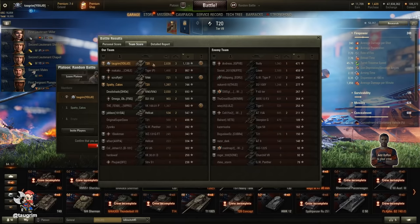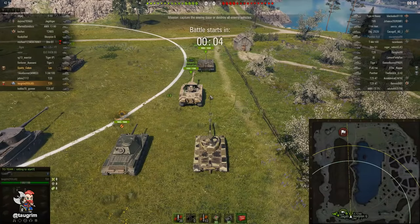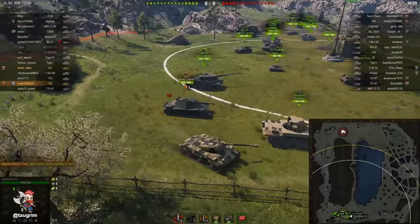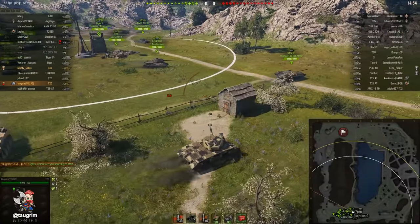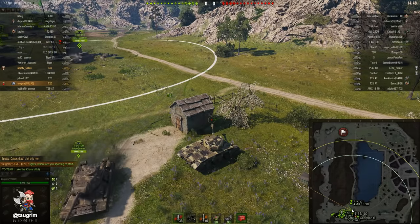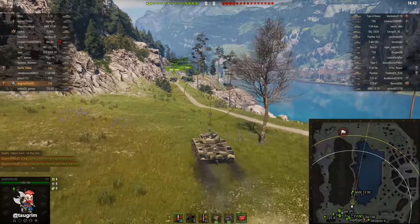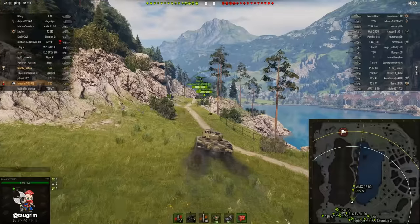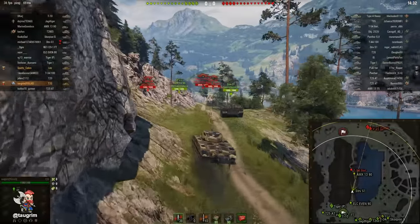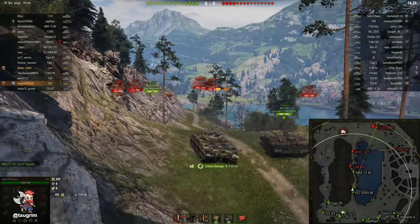I got my first Ace Tanker Mastery Badge with this battle: 2,600 in damage and about 1,100 in spotting — a pretty smartly played game in terms of leveraging vision control. There are a lot of people who decry corridor meta, and certainly there are overbuffed heavy tanks and tank destroyers with turrets that are too strong, which puts squishy tanks like the T20 at a disadvantage — you can see this in global win rates. But vision is still enormously important — I'd say it's the single most underrated thing in the game, including skills like camouflage.